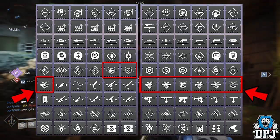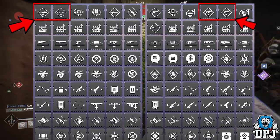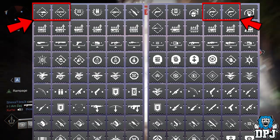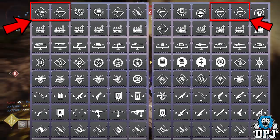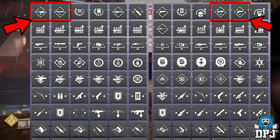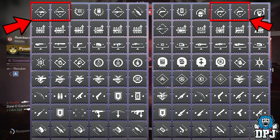We also see what I believe to be enhanced reload perks — yes, that standard variant we have in game now. These are seriously important for certain loadouts. We see new versions represented by a plus sign on the same icons, so I'm pretty certain what we're seeing here are enhanced versions of the reload perks. We do see Hand Cannon, grenade launchers, rocket launchers and shotguns.